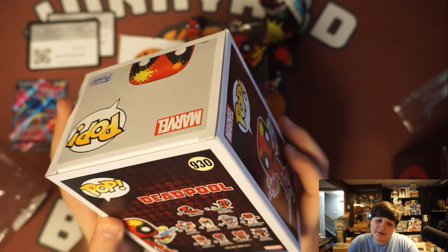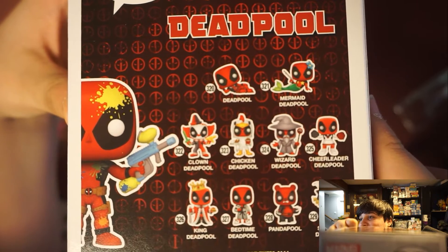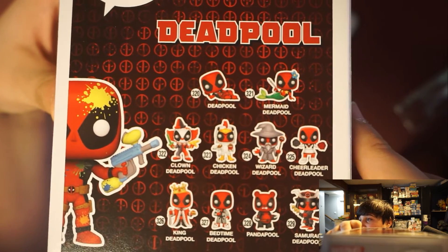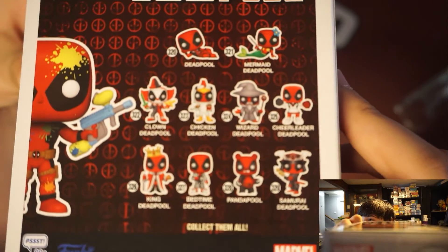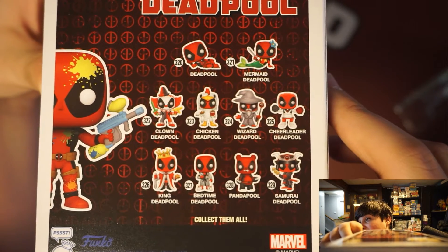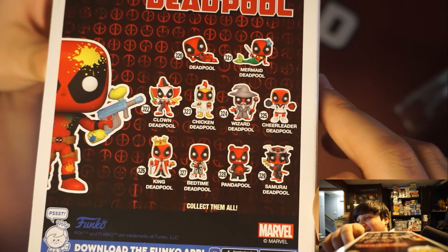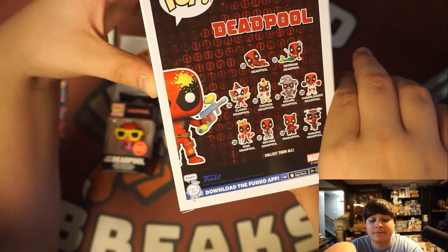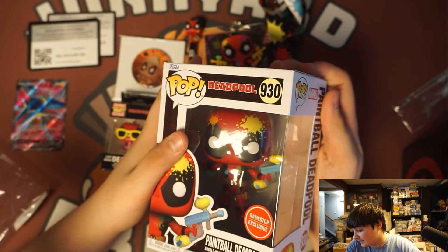On the back we can see all the other Deadpools. We have Deadpool, Mermaid Deadpool, Clown, Chicken, Wizard, Cheerleader, King, Bedtime, Panda, and Samurai. And I know for a fact that each of these can be neon — like they can have a glow-in-the-dark version. But that is really cool.